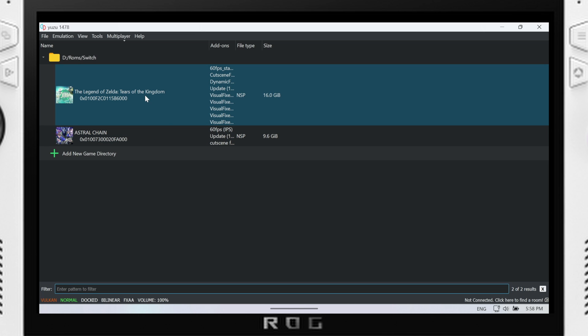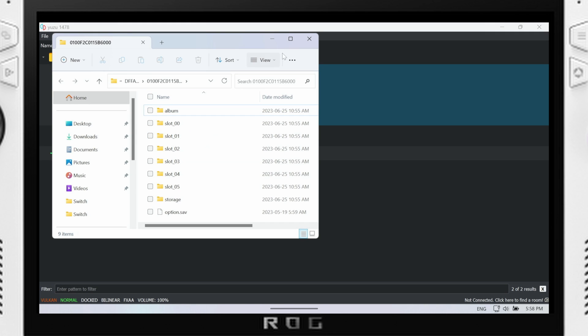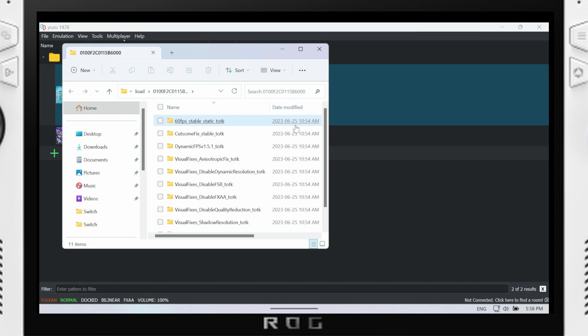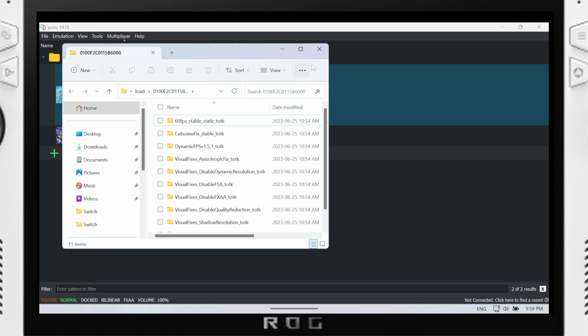To install mods or cheats for Yuzu it's very simple. Right-click your game and hit Open Mod Data Location. Also note there's an Open Save Data Location option if you want to copy or transfer a save file. For mods, open the Mod Data Location and grab your mods from wherever you find them — Game Banana, GBAtemp, or search Reddit for whatever game plus '60fps mod' and you'll find something. Put all the mod folders there; cheats go in the same place with no differentiation between mods and cheats.